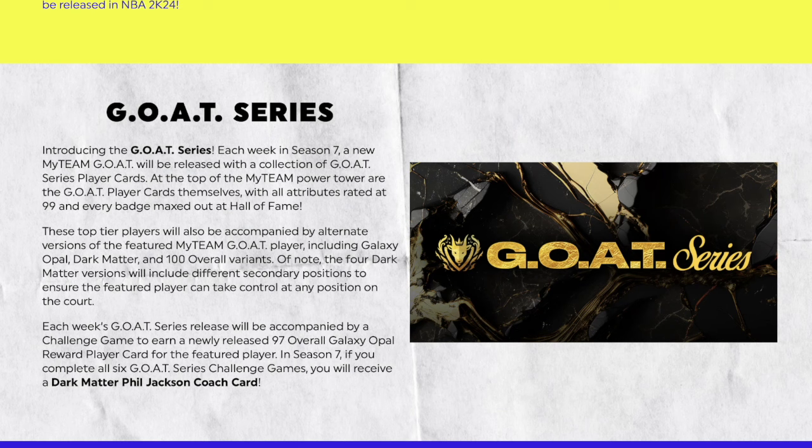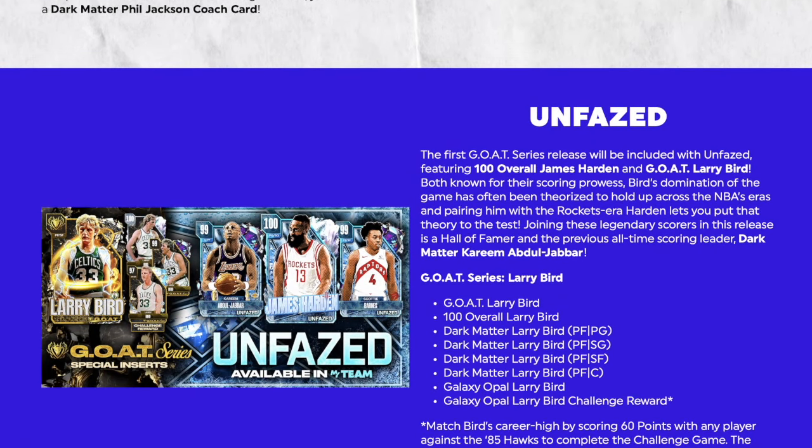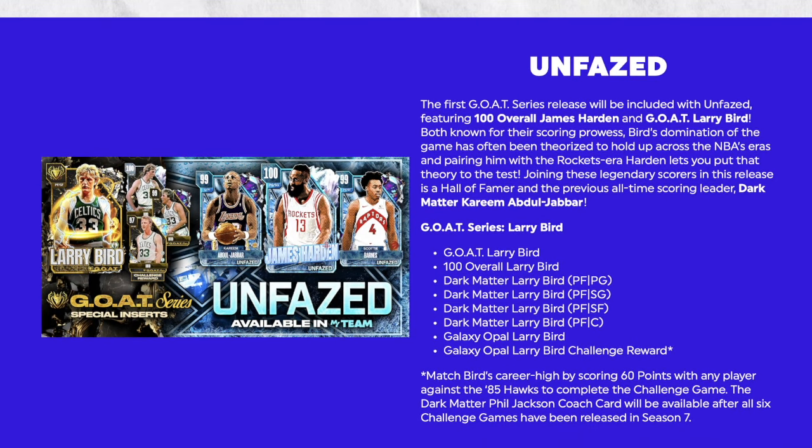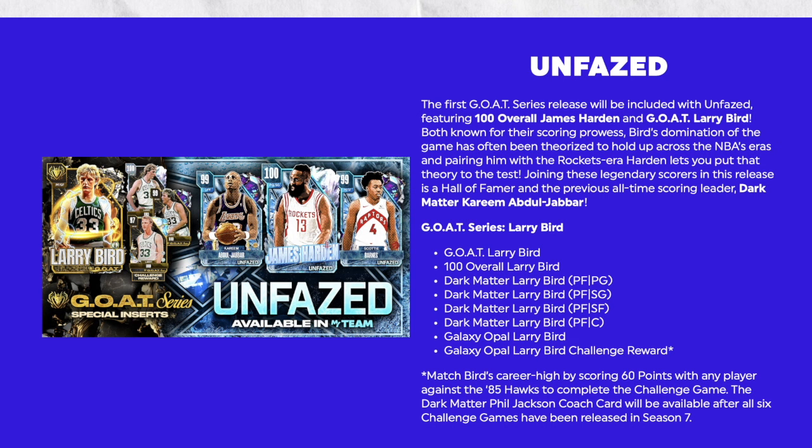Okay, let me see... here we go. The first GOAT Series release will be called 'Unfazed,' featuring 100 Overall James Harden and GOAT Larry Bird. Bird's dominance of the game has often been theorized to hold up across NBA eras, and pairing him with the Rockets-era Harden lets you put that theory to the test. Joining these legendary scorers in this release is Hall of Famer and previous all-time scoring Dark Matter Kareem Abdul-Jabbar. The GOAT Series includes: GOAT Larry Bird, then 100 Overall Larry Bird, Dark Matter Larry Bird, and power versions for point guard, shooting guard, and small forward.